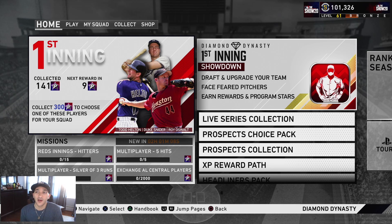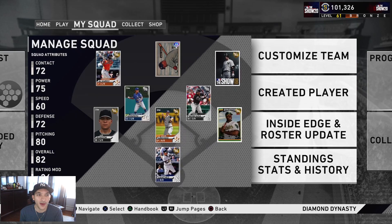For the first three days, here's what we've accomplished: we have 101k stubs and I haven't spent any of the stubs I've gotten so far. With our pre-order we already had 30k, and we made 71k just from playing the game. We also got an after-game diamond — it wasn't a player, it was a shin guard — and we sold that for 17k. Without that we'd be around 80k. We are level 61, so we've grinded a lot. In the first inning program we're at 141.